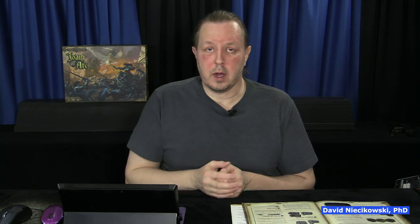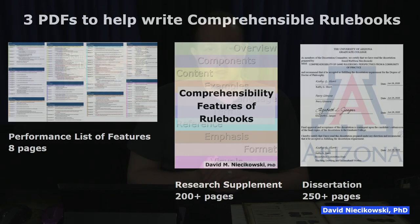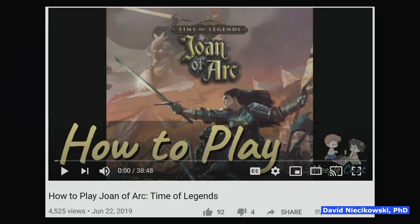There's still time if the people who made the game want to watch this video or make changes — I don't think they've gone to press yet. In fact, I think they reopened the pledge manager at this time. Let's get to the evaluation using the performance list, which is made up of 92 features.